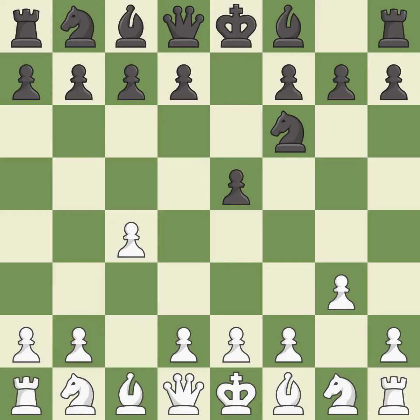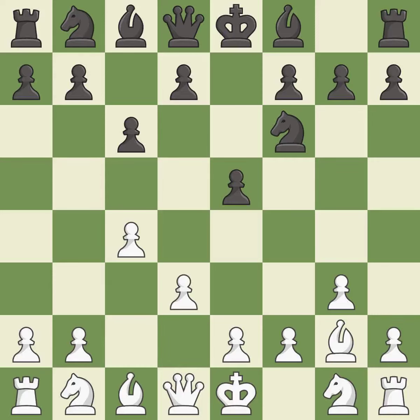This develops a knight off its starting square, getting it into the action. This develops the bishop and gives it scope on the long diagonal — master games. It is the last book move. This prepares the bishop for development. The bishop is ready to be developed to an active square.